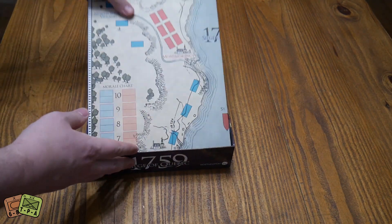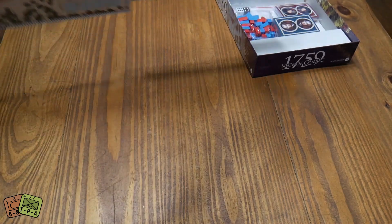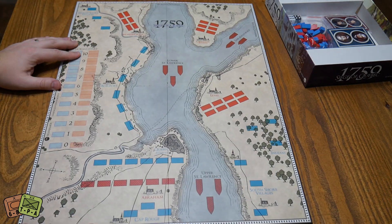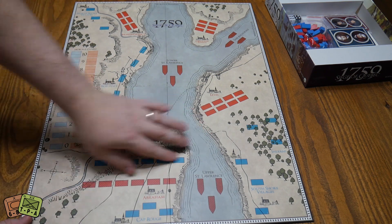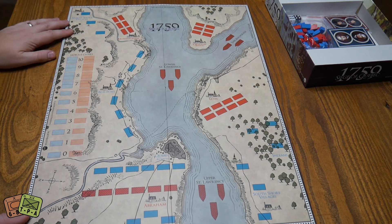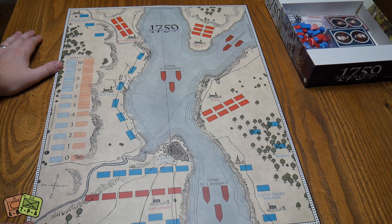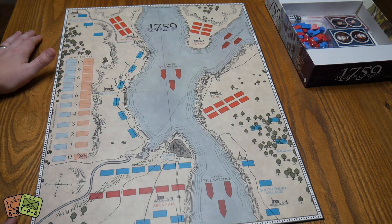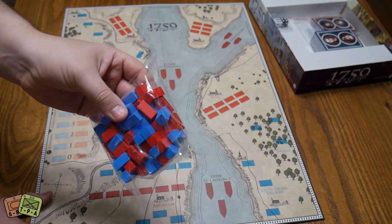Here's the map. I really like this map — I've watched a couple people play this game and I love this style of old faux-map looking games. It's covered in blue and red blocks but I just really like it. There's Montréal, there's Quebec — I don't know if these are starting spaces for pieces or not, not really sure how this game works as such, but there's a whole bunch of blue and red blocks.